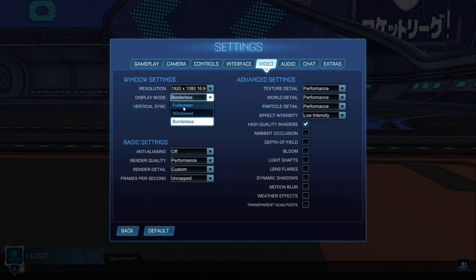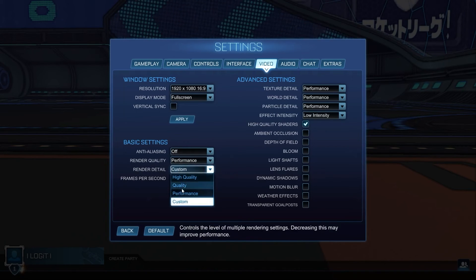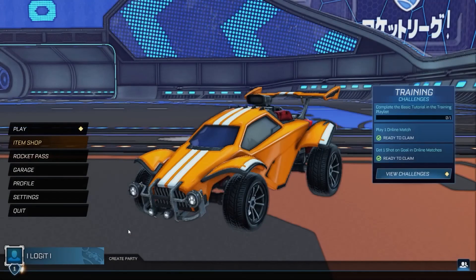Then go to video. On the resolution, select 1920 by 1080. Display mode, select full screen. Vertical sync, select off. Press apply. Then go to anti-aliasing, select off. Render quality, select performance. Render detail, select performance. Frames per second, select uncapped. Texture detail, select performance. World detail, select performance. Particle detail, select performance. Effect intensity, select low intensity. High quality shaders, select on. Uncheck all these boxes, then press back.